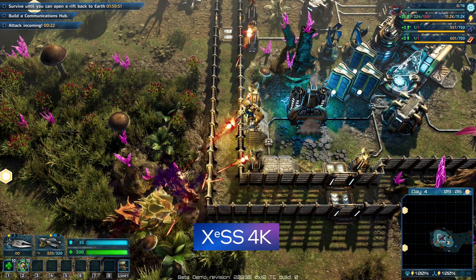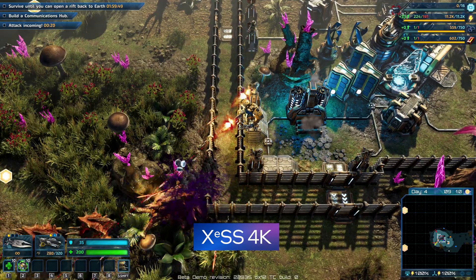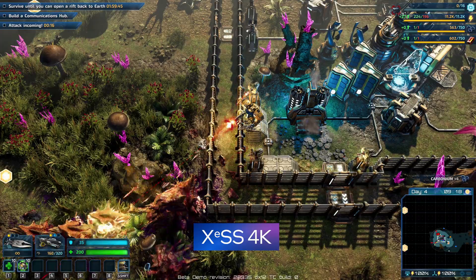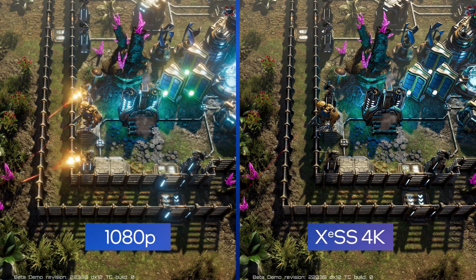This is Riftbreaker running on an Alchemist GPU. Released earlier this month, Riftbreaker is near the top of Steam's best-selling list. It's also one of the first game integrations for XCSS.